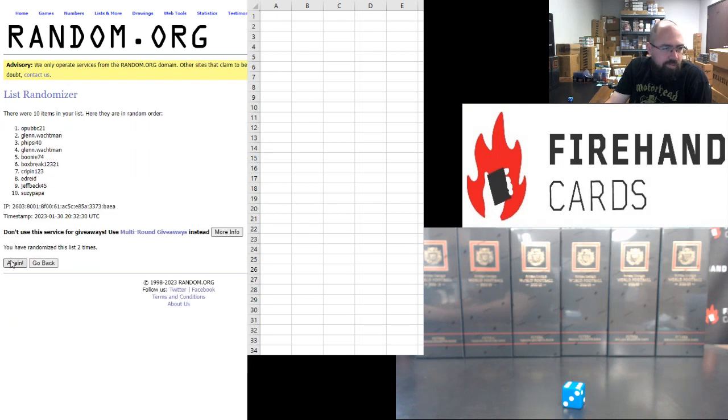Drawing box assignments: Jump Back gets one, Ed Reed two, O-Pub three, Crippen four, Glenn five, Box Break six, Susie Papa seven, Five Side 4 eight, Glenn Walkman nine, and Booney zero.